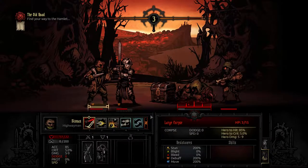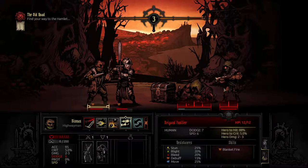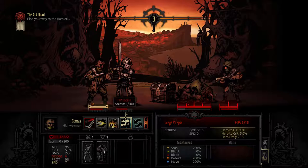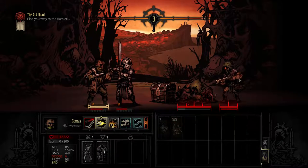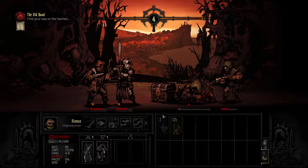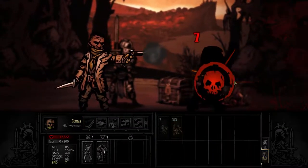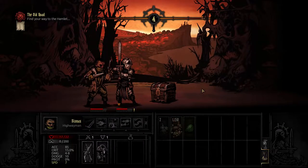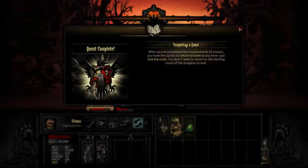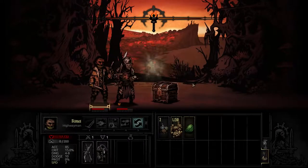Now later on we will find characters with skills that will help us a lot more. We could hit this for 2 to 3 damage, or we could do a pistol shot. Later on we will get characters that can drag enemies around and move their positions, or destroy corpses, or both. And I happen to know that in that box there — it's a trap. So I'm not going to do it. But that's the tutorial.